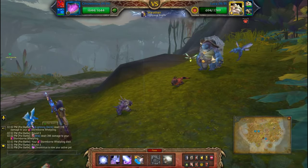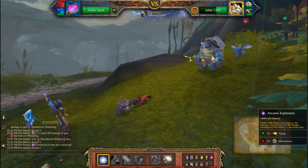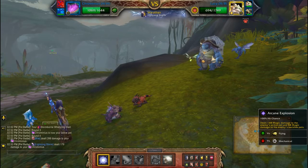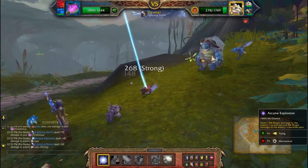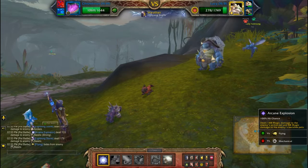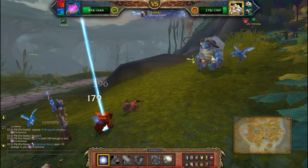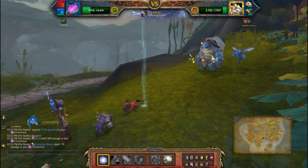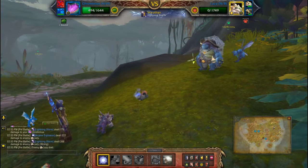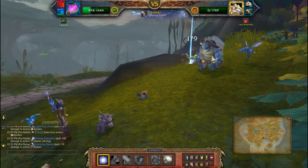Now with Chrominius I want to take advantage of the Lightning Storm, so I'm just going to hit Arcane Explosion until the first pet's dead. Unless you get an unlucky crit you should get a few turns of that off, which will do major damage to the backline pets especially.